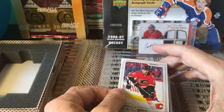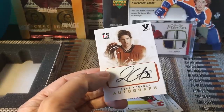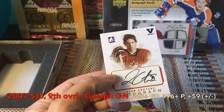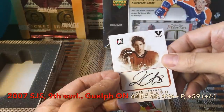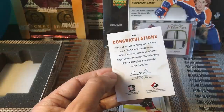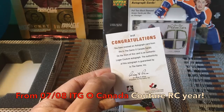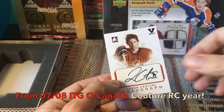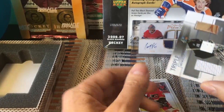We also get a Logan Couture auto — this is a great product at $55. It's a beautiful, clean-looking vault auto from the In The Game O Canada series. I don't think I've even opened the original O Canada series. What a spectacular auto from Logan Couture.